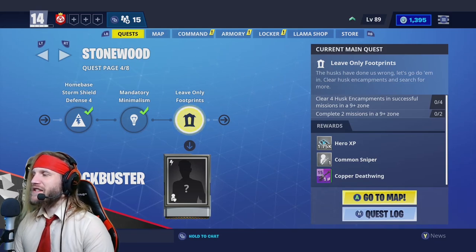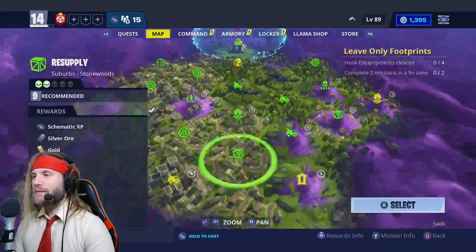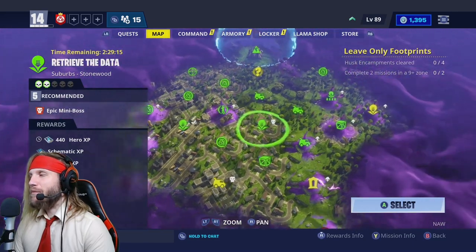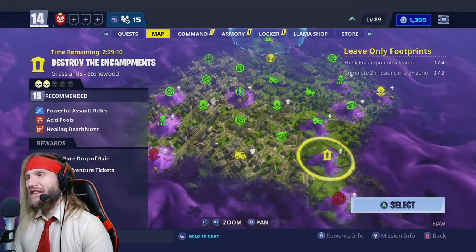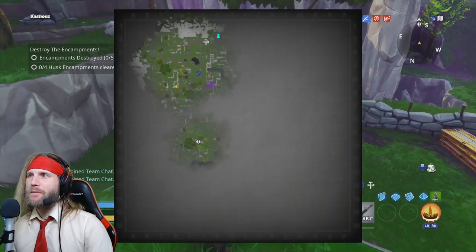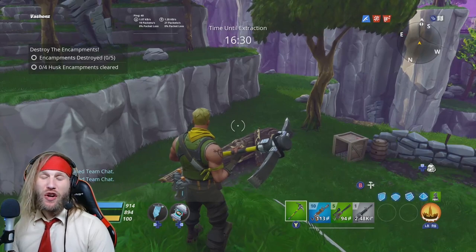You can pick these missions either by pressing A to go to map, or you can go to your map directly, click on Stonewood and then look at the missions here and you'll see a variety of different options. Now, every map is going to look different, but in my map right now I have only one option for an encampment mission and it's actually in a 15-plus zone. We have to destroy five encampments in order to complete this mission, and we need four encampments cleared in order to complete the quest.